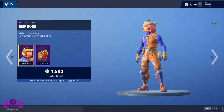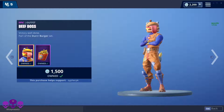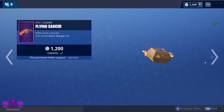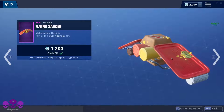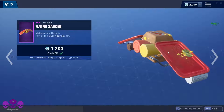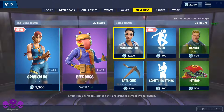We got Beefloss. I actually have clearly already bought this, but how can you say no to a french fry back bling and a burger head? And the spatula of course goes well with the tomato head too. You can't go without this — it makes fart noises too, so it's hard to beat.